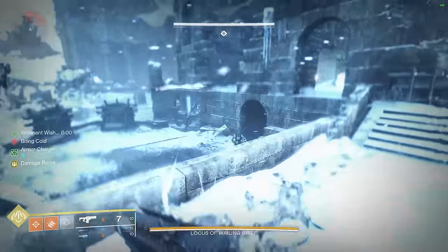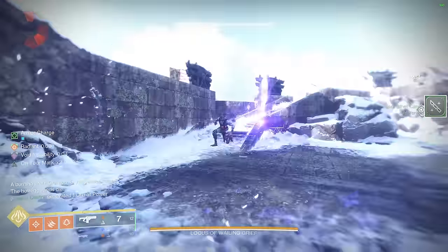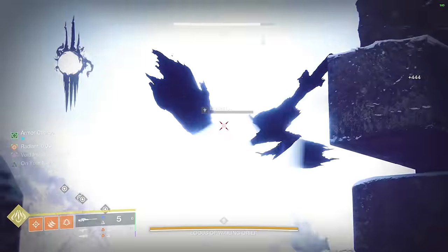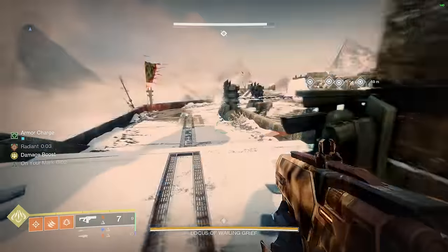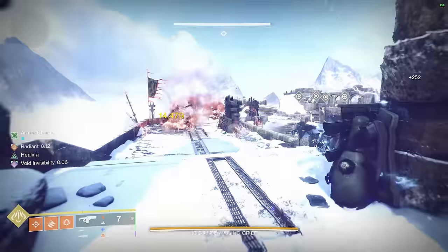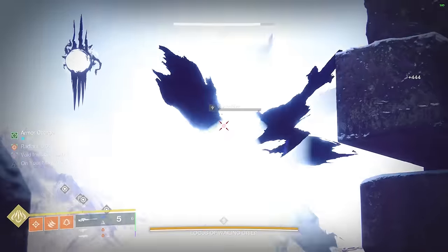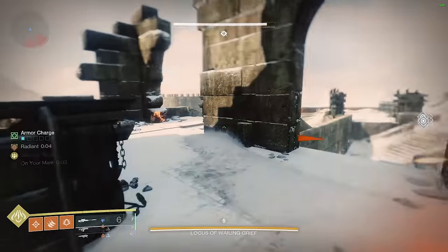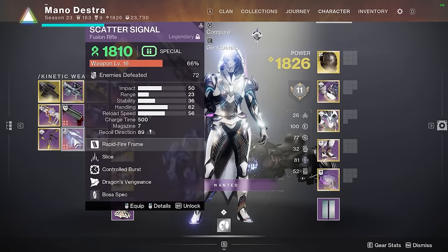As soon as this part starts, there will be a debuff called Biting Cold. The only way to get rid of it is to stand next to the torches lined along the back side of the castle. If the Ogre hits you, make sure you're removing the Biting Cold debuff. Once the Biting Cold section is done, two snipers will spawn up. After clearing the enemies on that side, take care of the rest of the eyes, reload everything, and repeat the process for all four Scorn Totems. Each Scorn Totem you clear creates a torch in the middle — deposit all four torches to start the boss damage phase. Leave one eye alive so you don't accidentally start another Biting Cold encounter.